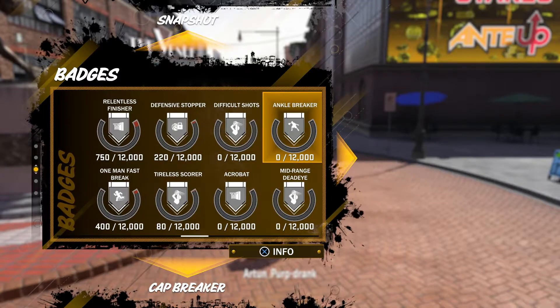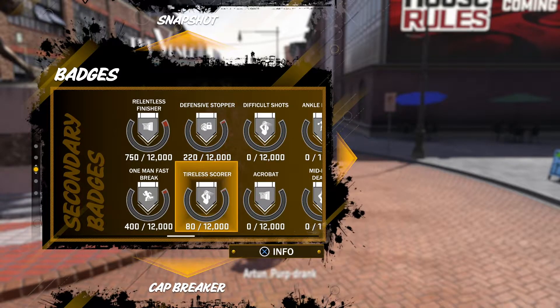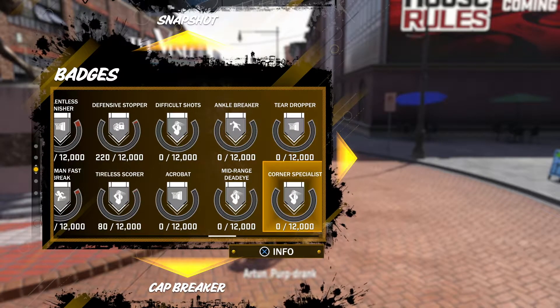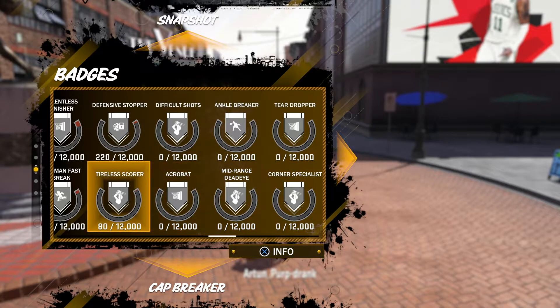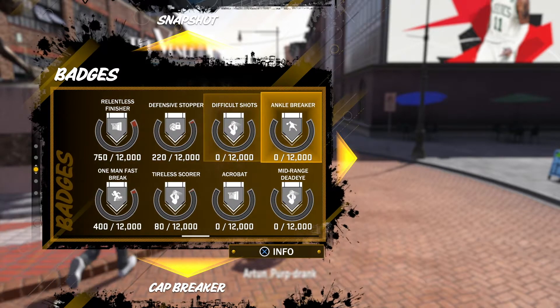You get Relentless Finisher, One Man Fast Break, Defensive Stopper, Tireless Scorer, Difficult Shots, Acrobat, Ankle Breaker, Mid-Range Deadeye, Teardropper, Corner Specialist — that's pretty serious. I already like the fact that they gave us Defensive Stopper and basically all the slasher badges except for Post Riser.